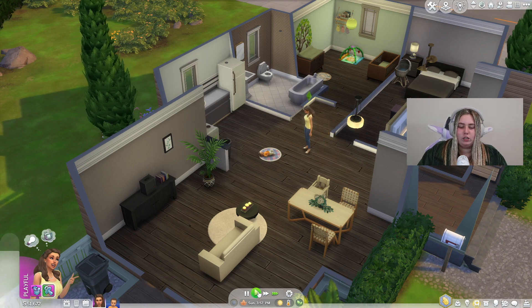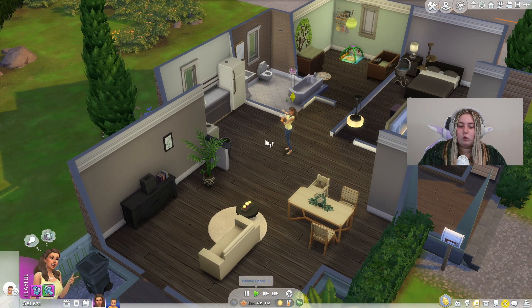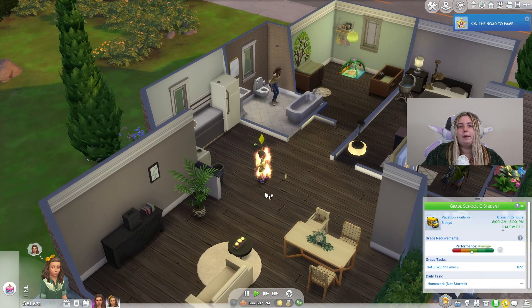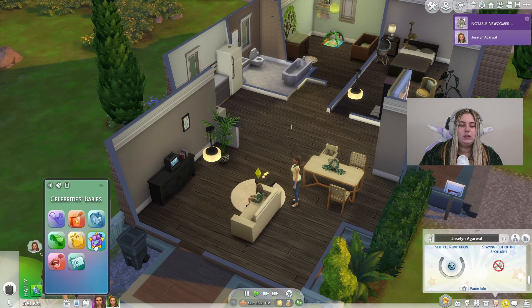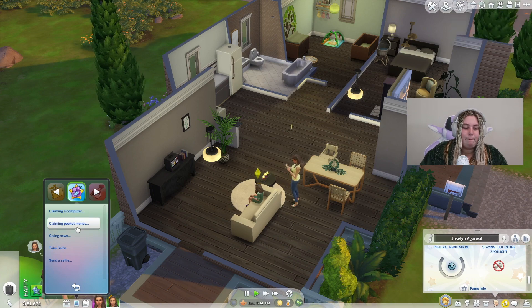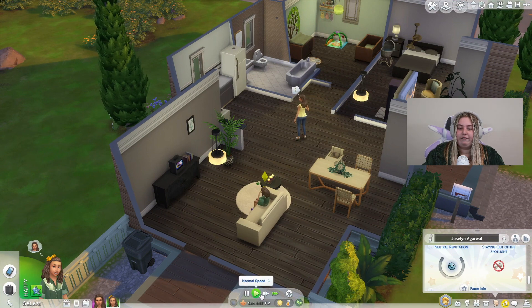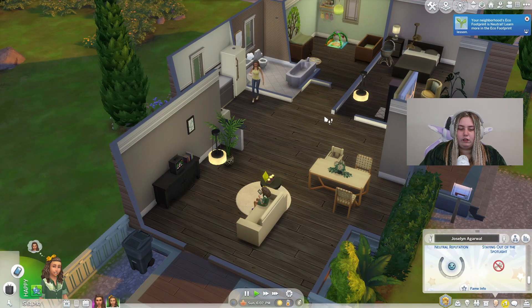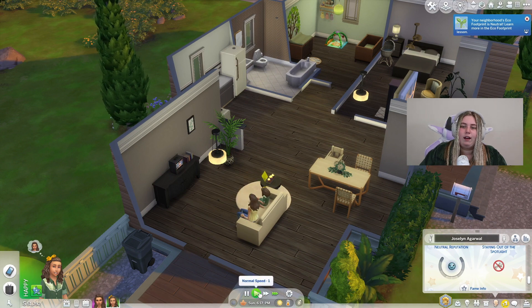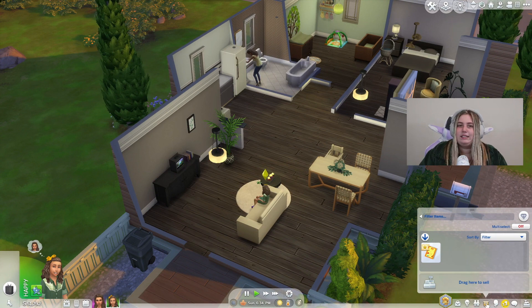There's gotta be other things we can do within this mod. When they get older they can ask for things, so let's make Jocelyn's life a little quicker — we'll age her up again. I've made Jocelyn a child because I think there's more we can do. She's a notable newcomer because of Judith. We can now claim pocket money from Judith — your children can get money from celebrity parents they've never met. 120 bucks? Okay that's better than the alimony. We can also claim a computer!